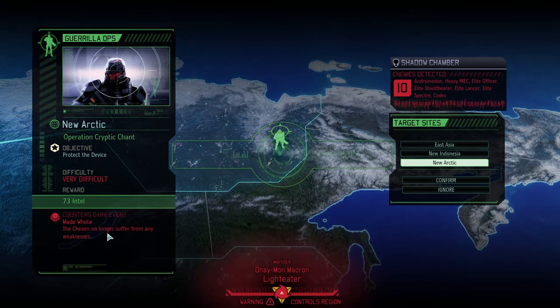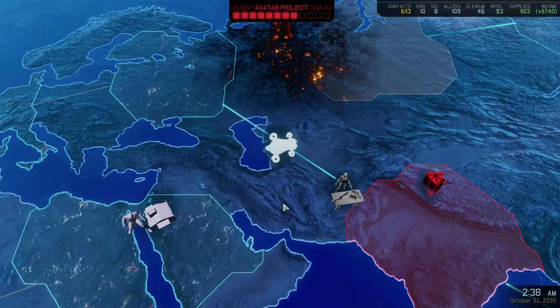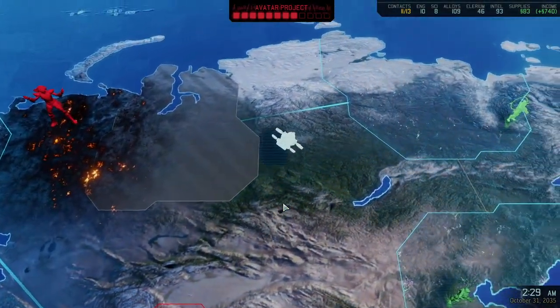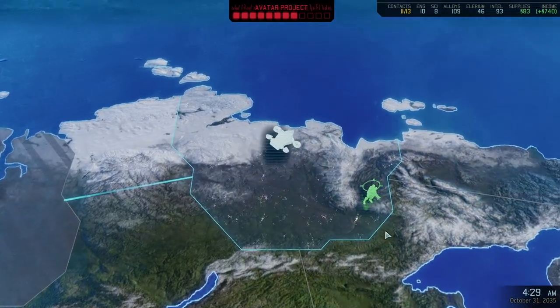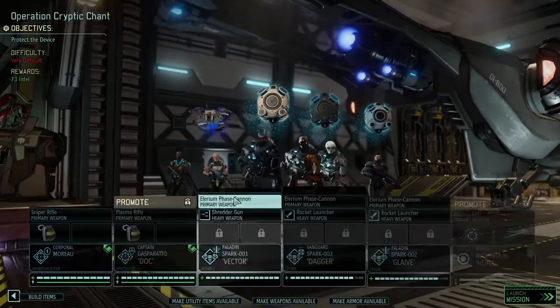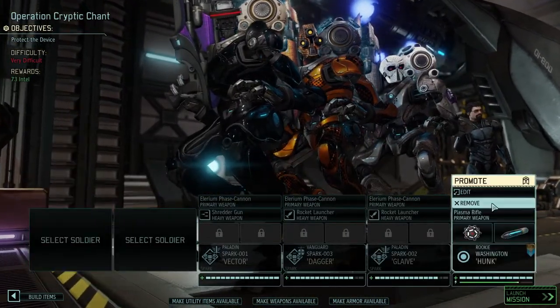I don't like the fact that the Chosen suffer no weaknesses, plus I like Intel. What I absolutely do not like is Protect the Device, and I'll show you in the mission just how bad Protect the Device can be and maybe how you can circumvent some of the negative consequences. This might be a loss because Protect the Device missions can be absolutely a pain.